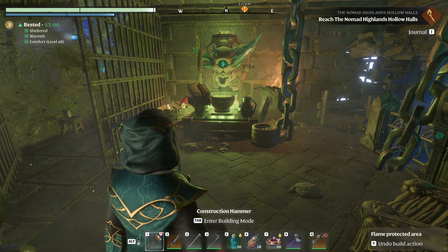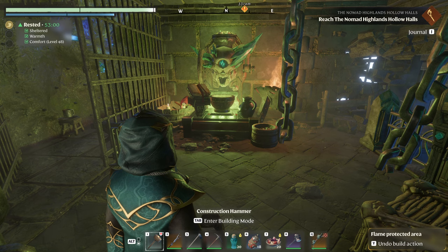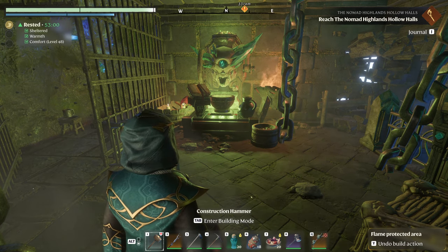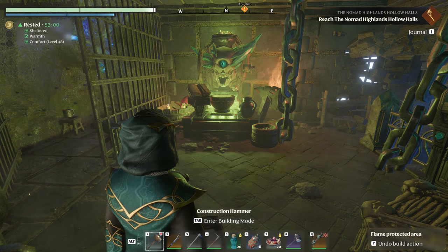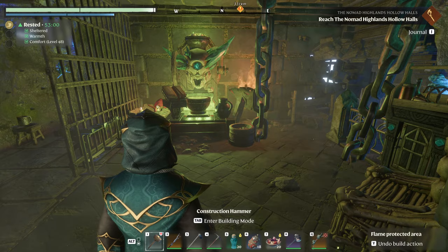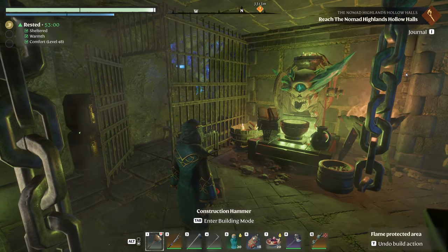Welcome back into Enshrouded. This is going to be a little tutorial to show you some tricks for your Halloween contest build that's due this month — on the 18th, so you have 16 days left to work on it. I'm going to show you a couple of tricks that I have used in mine. We are standing in my contest build at this moment.